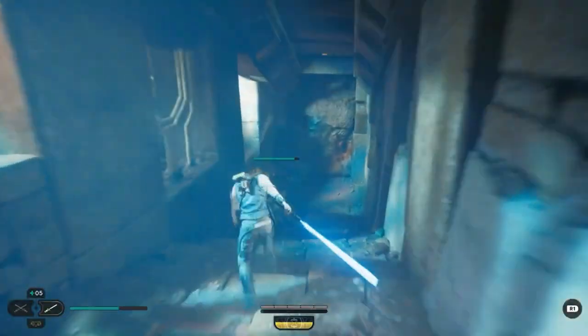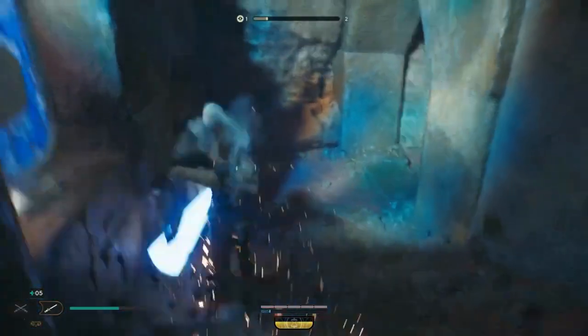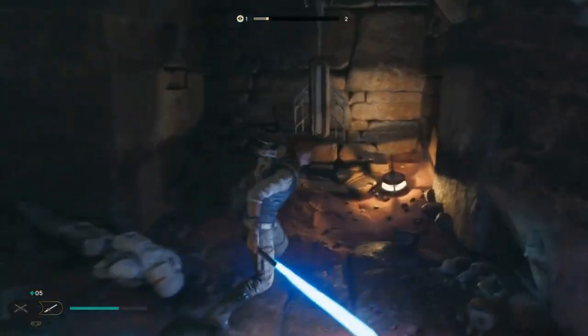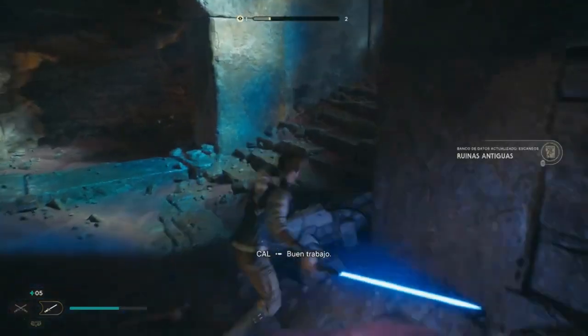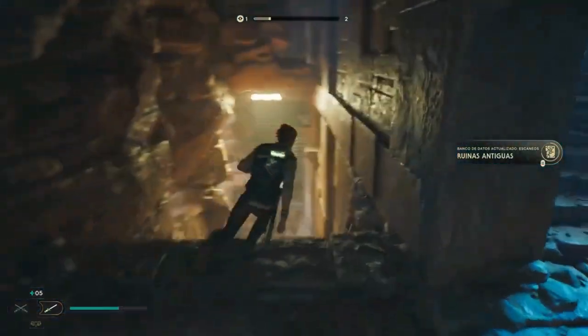All six planets, moons, and asteroids in Jedi Survivor have free roam options, but the main explorable areas are Coruscant, Koboh, Jedha, and Tanalor. The other two sections are relatively small and have fewer secrets and collectibles.